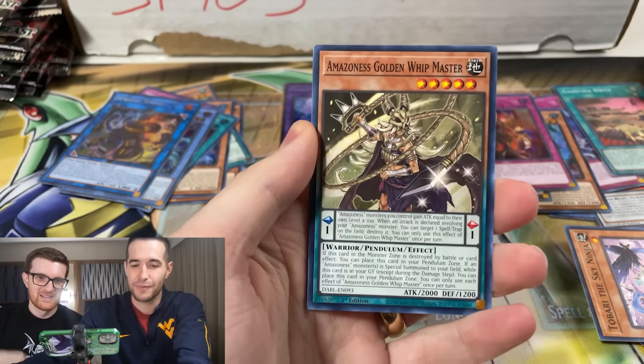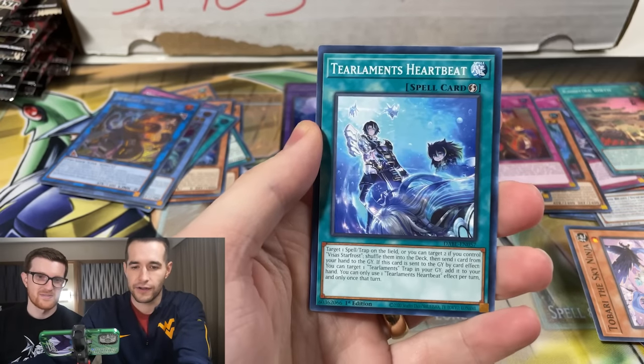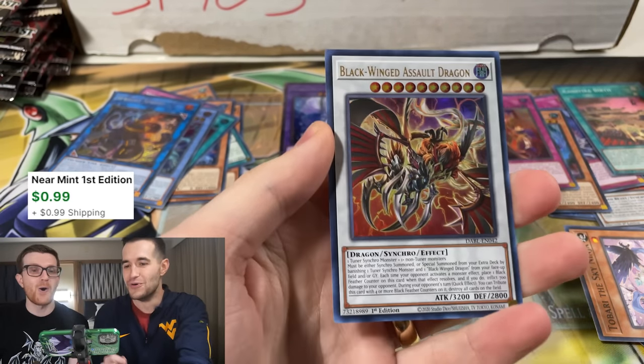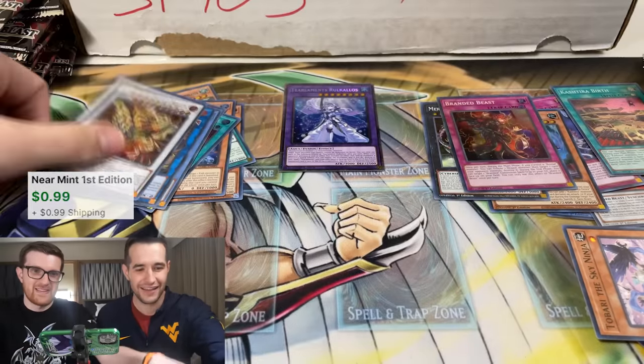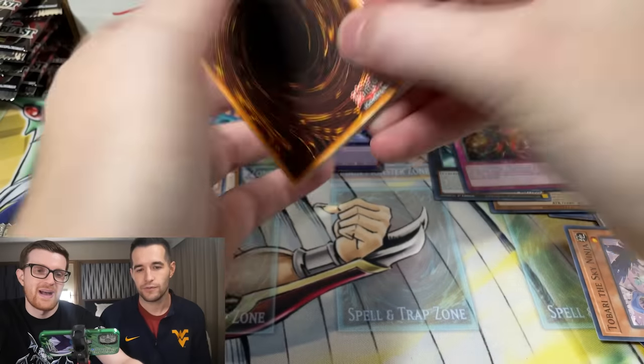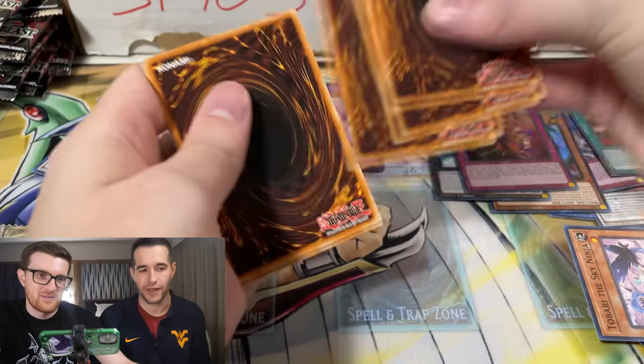Tomari. Let's go — this is my last pack. You have one more — I gave you one extra, you're welcome. Amazonas Secret Arts. We're in the Blackwing — is that the cover card? I think that is the cover card. Watch it, if there's another Starlight in here, would you imagine? We should have just done a Darkwing Blast.